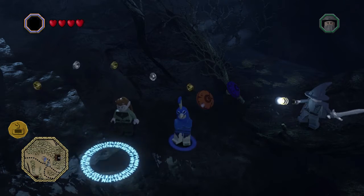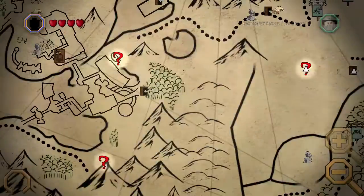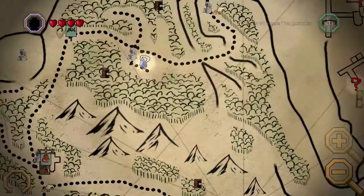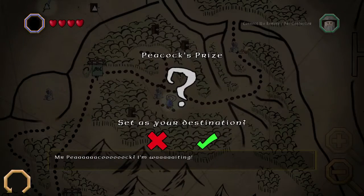All righty guys, it's JP127 here and welcome back to another episode of Lego the Hobbit. In the last episode we went looking for proof, and today, before we move on to the Necromancer, I want to clear up this quest right here, which is called Peacock's Prize.